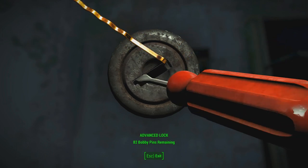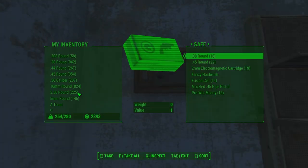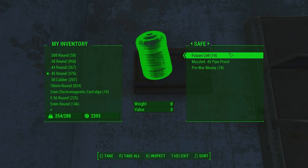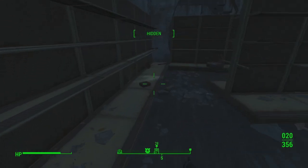Ow! Damn it. Alright, let's get this open. Sweet. Nice. Ooh, electromagnetic cartridge. Fancy hairbrush — silver and plastic. Interesting. Muzzled, five pistol and pre-war wool. That was quite a lot of stuff here, actually. Very nice.